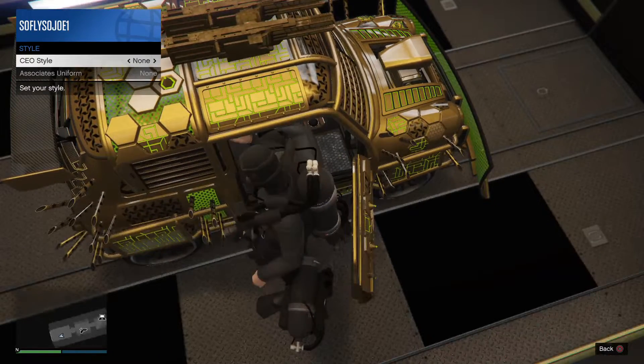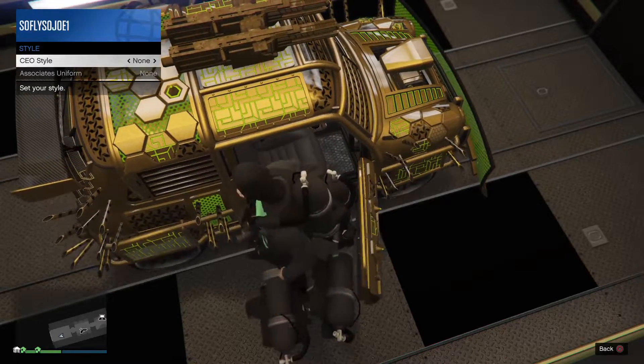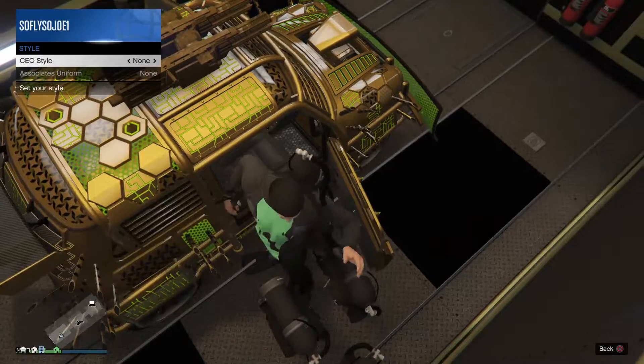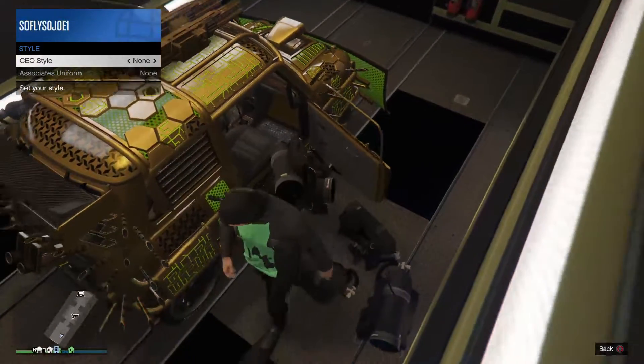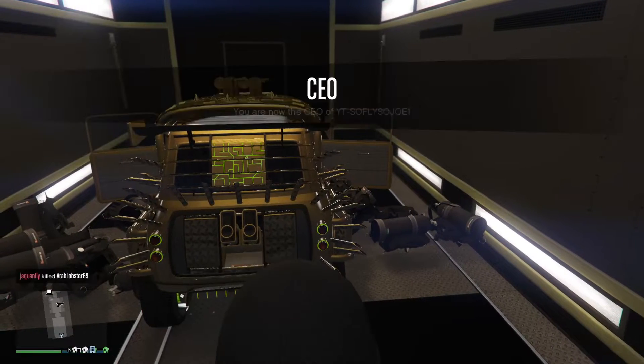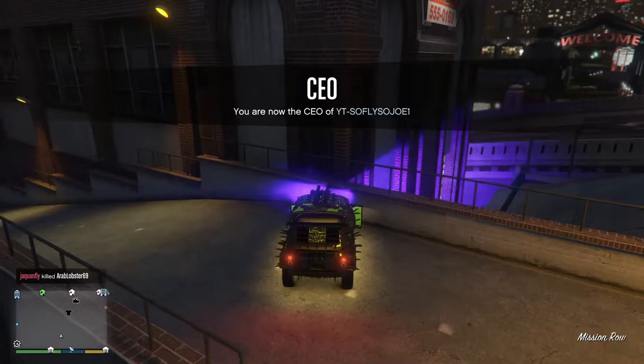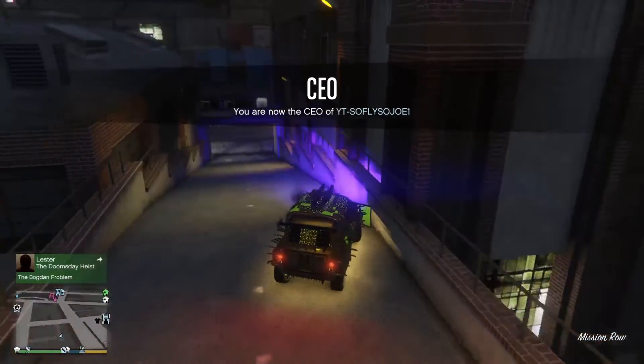Exit out of all the menus and head over to the exit part of the MOC. Do not look away from the scuba tanks because they will disappear. When you see 'Exit Trailer,' hit Triangle and X at the same time. You will teleport back into your car and see a black screen — that means you did it correctly. If you spawn outside on foot with no vehicle, you did it incorrectly — go back in and try again.